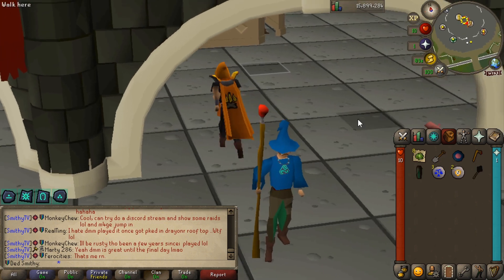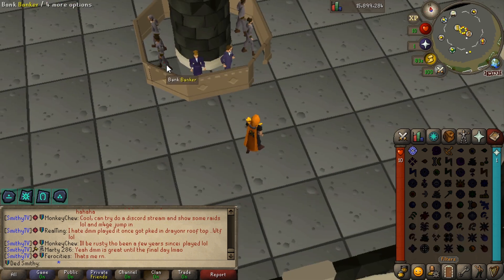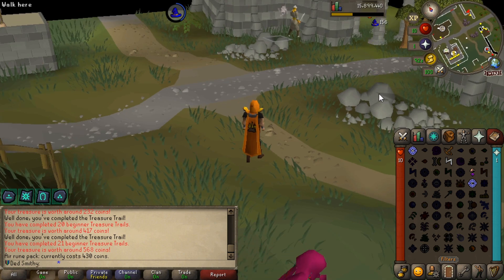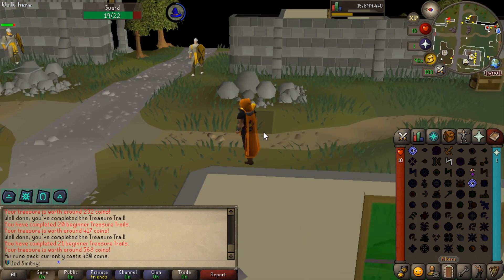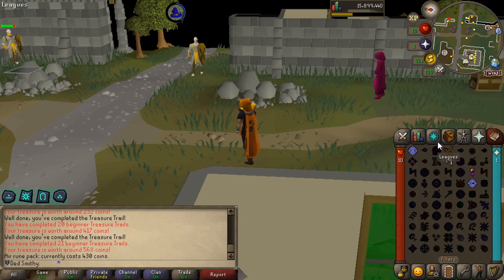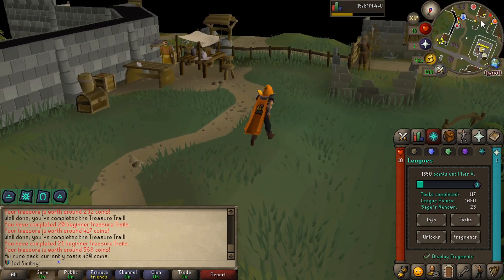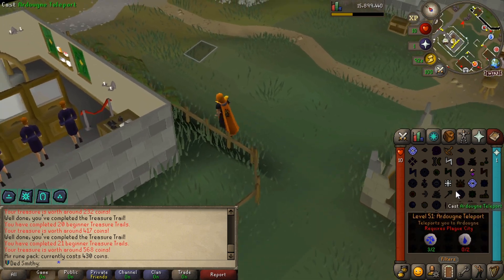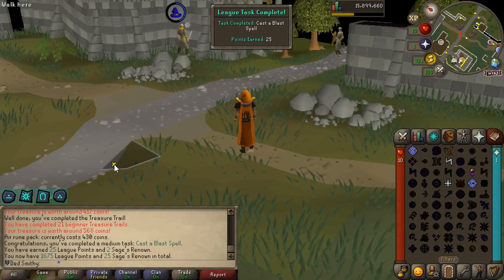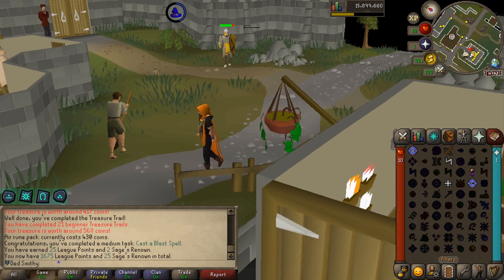I think we can actually get a task done with the chaos runes for a blast spell. Let me cast this on this poor defenseless guard — wait, is that not the task? I need a death rune. Spending all my money on runes. There we go — 25 points for casting a blast spell. Very nice indeed.